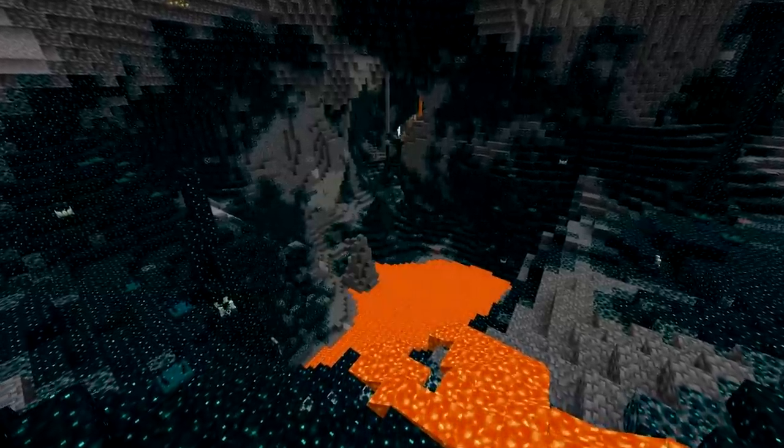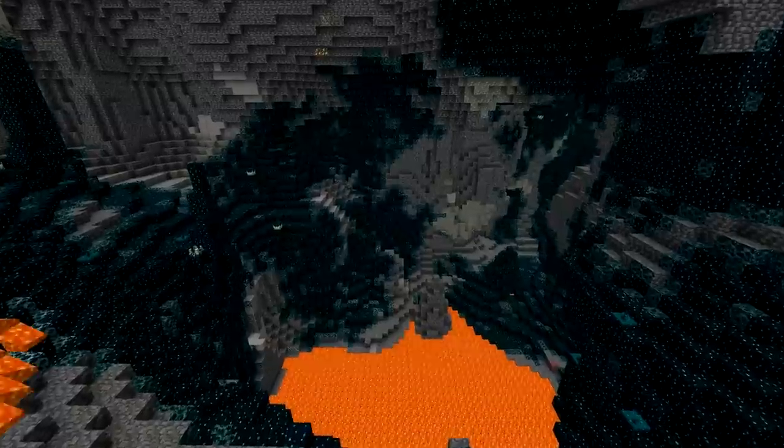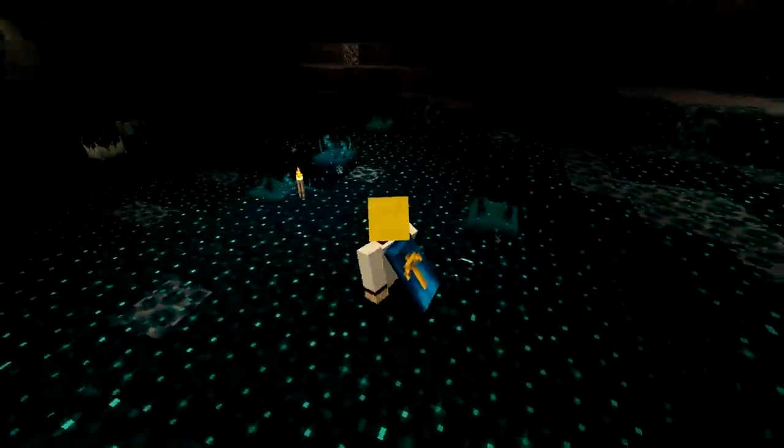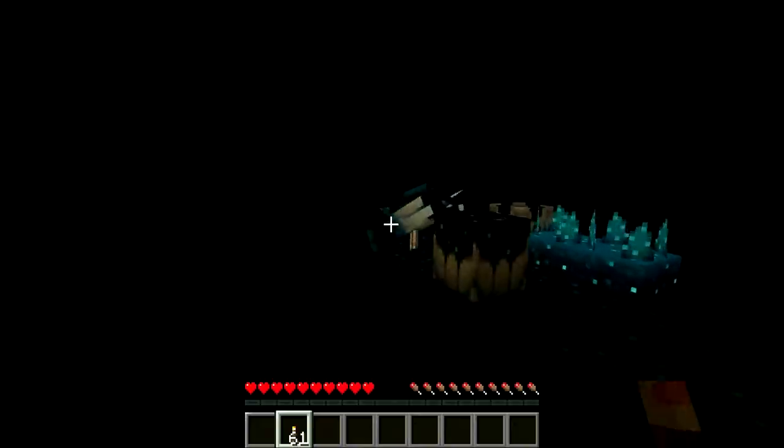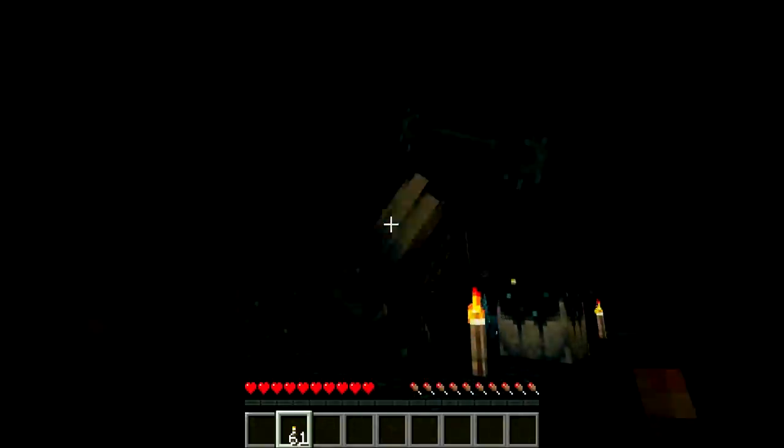The second new biome added in the 1.19 wild update is the deep dark. Originally planned for the cave update, the deep dark is a cave biome that's only found near the bottom of the overworld. The scary biome consists of new skulk blocks that when walked on enough times will trigger a new mob that I'm sure a lot of you are aware of.